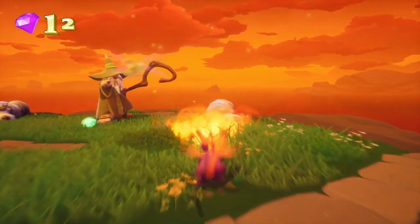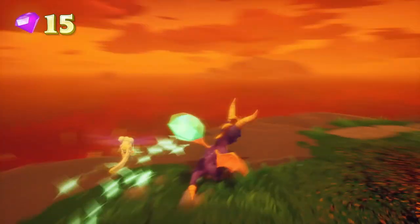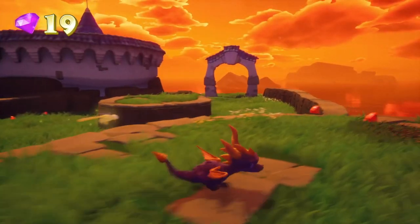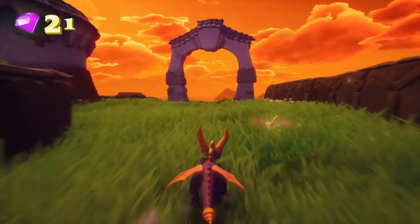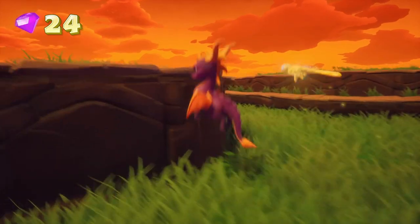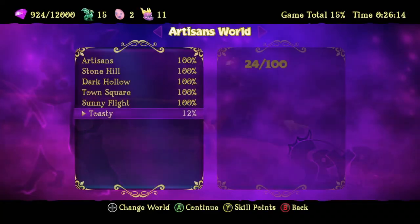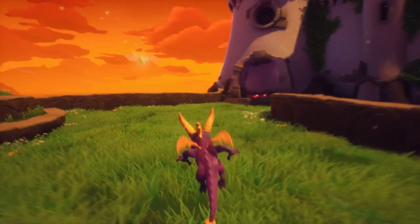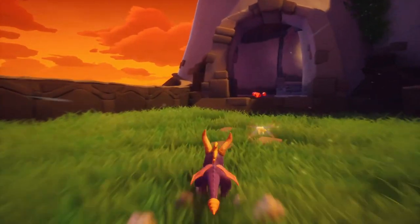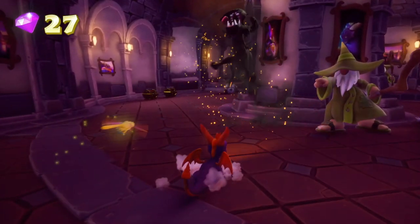If you just mash the flame button, you can generally kill them before they can jump on you. As a kid, I didn't know that and I thought there was a lockout timer on how fast you could kill them, so I kind of just ignored them. Anyways, one dragon, 100 gems and no skill point, I believe. It's weird because I think it's the only boss in the entire game, including the final boss, that knocked out the skill point.